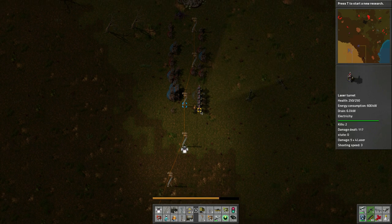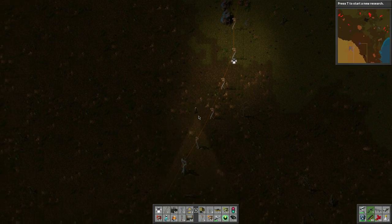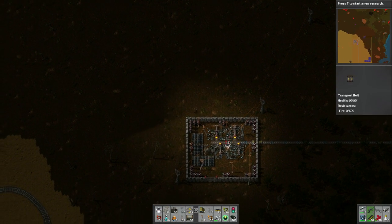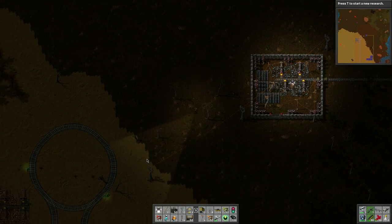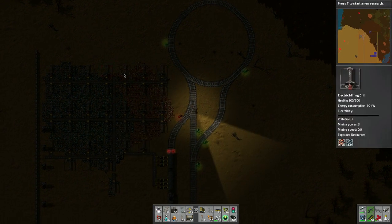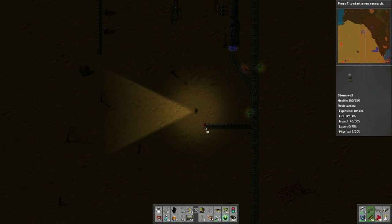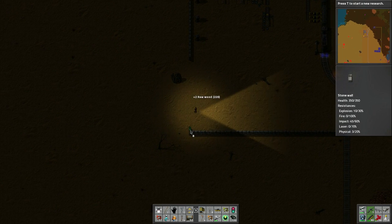The space is taken care of, so let's pick all these up since we don't need them anymore. There's a base to the left but I think we'll be okay. Let's run back to our outpost and continue working on the other outposts. This iron is going to wind down soon — we still have a few thousand resources but it'll be a while before it finishes.